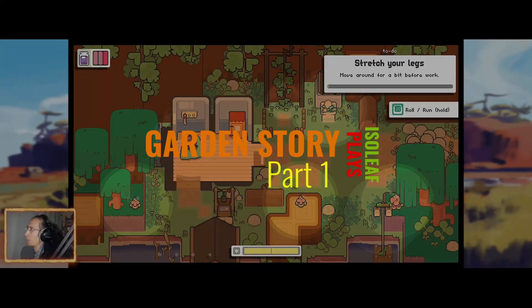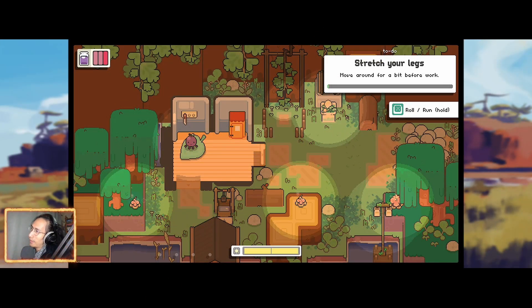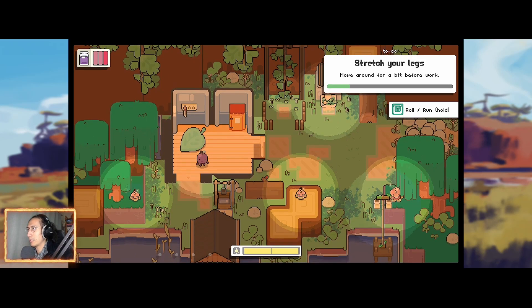Welcome. This is Garden Story. The first thing we do in this game is stretch our legs — we're going to do that by pressing X. So let's do that.